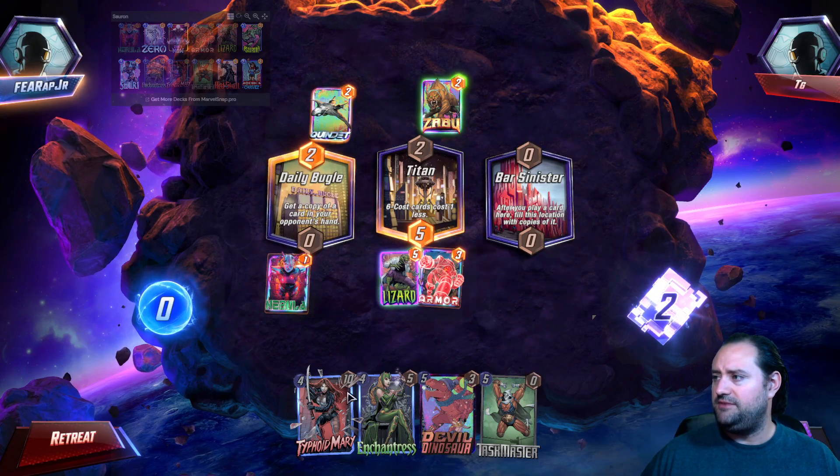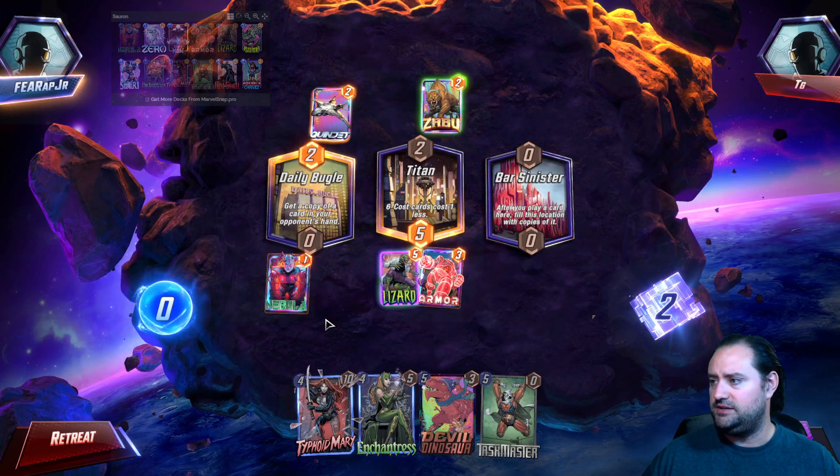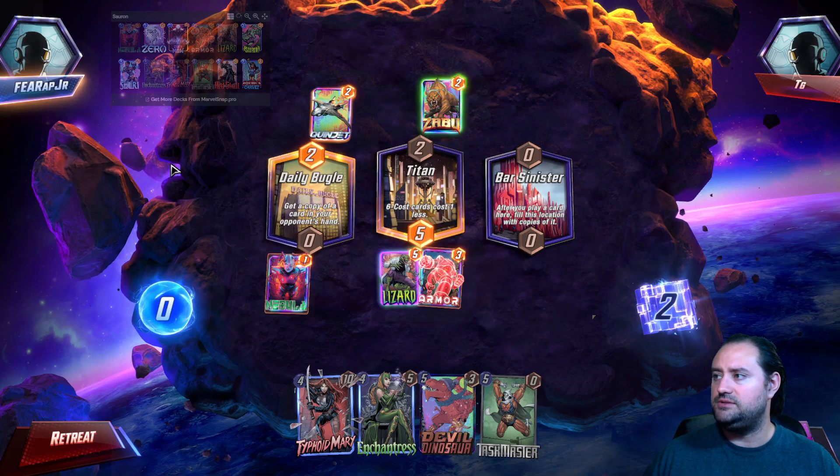Maybe I'll play Typhoid Mary at Bar Sinister and do Taskmaster on another lane for turns four and five. Just not sure — we do not have Sauron yet, so don't know what we're going to do.